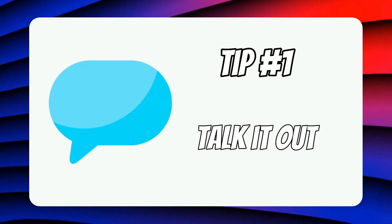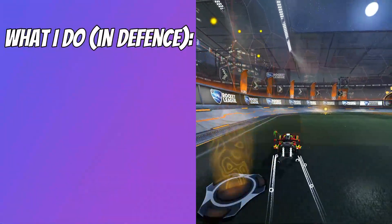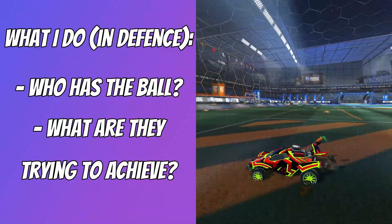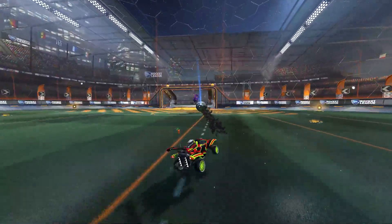Tip number 1 is to talk it out. What I mean by this is to speak out what exactly is happening during a game. During my games, I like to speak out who has the ball in that current moment and what they're actually trying to do with it. This then allows me to work out what I should be doing to cut off that play or what I should be doing to guard my net.